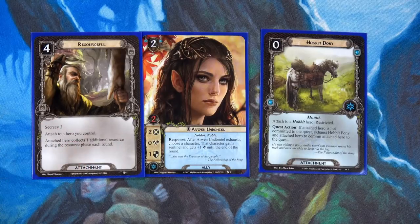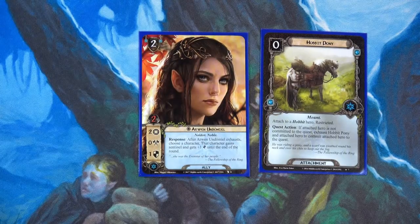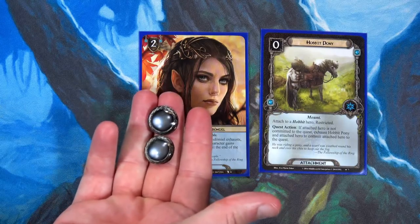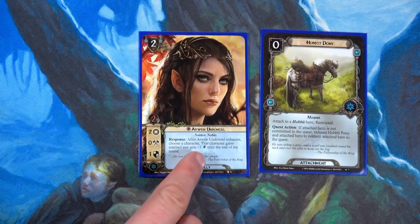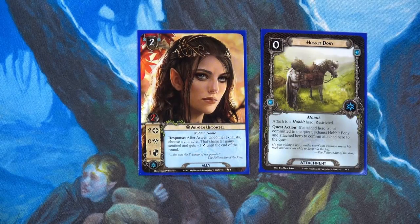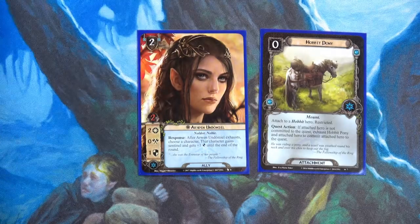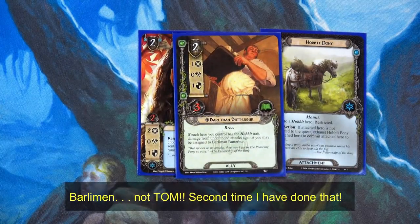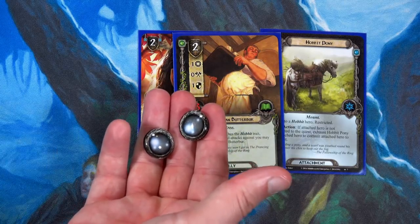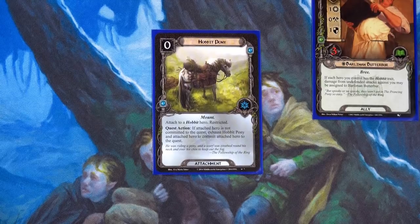We spend one resource to play Resourceful from Sam Gamgee and attach it to Merry — so Merry now generates two resources per round. We spend Merry's two resources for Arwen. After Arwen exhausts, choose a character — that character gains Sentinel and plus one defense. Maybe on Grim Bjorn? Awesome. We also play Hobbit Pony for free on Sam, since Merry already had one, giving Sam plus one willpower.